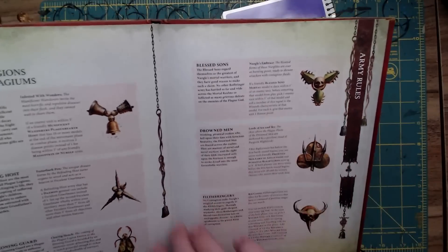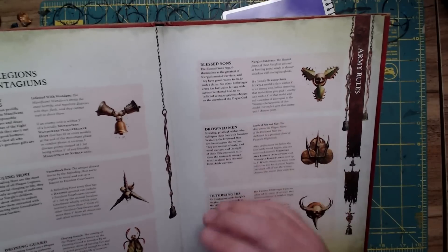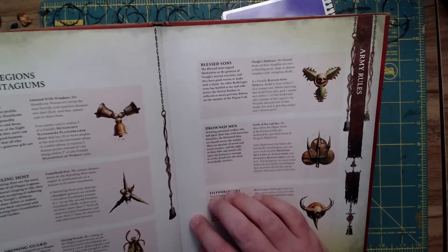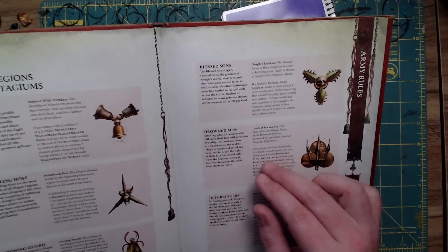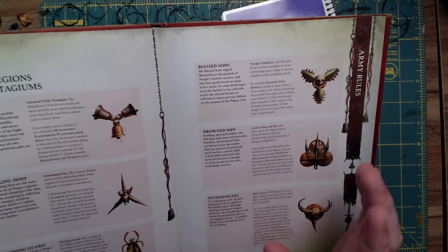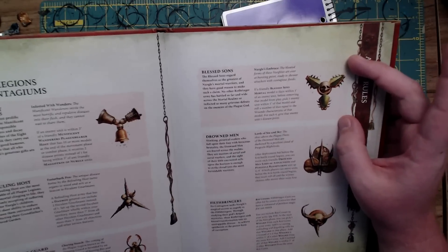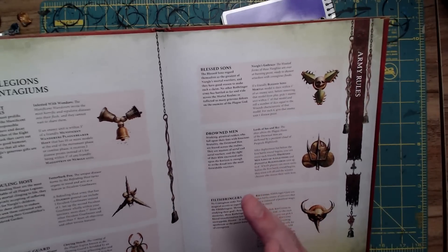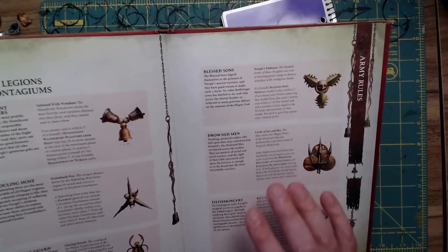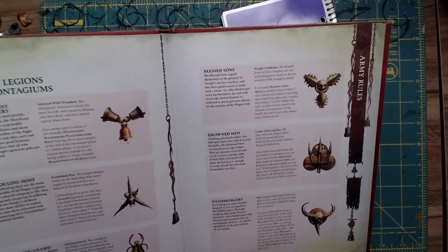Now we have the Blessed Sons — basically the generic Maggotkin of Nurgle mortals; typically all the heroes are from the Blessed Sons. If a friendly Blessed Sons mortal model is slain within one inch of an enemy unit, before removing that model from play, pick one enemy unit within one inch and roll a number of dice equal to the wounds characteristic of that model — for each six the enemy gets a disease point. To me this turns Maggotkin of Nurgle into Stormcast, who have a similar ability when killed. But here it feeds further into the disease mechanics already established, which I like.